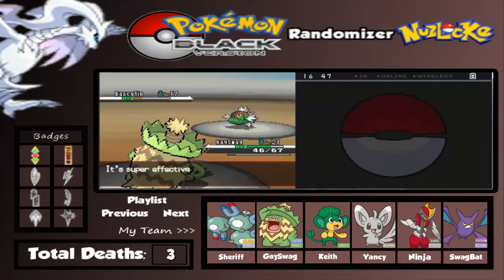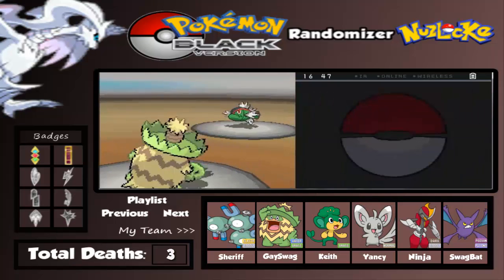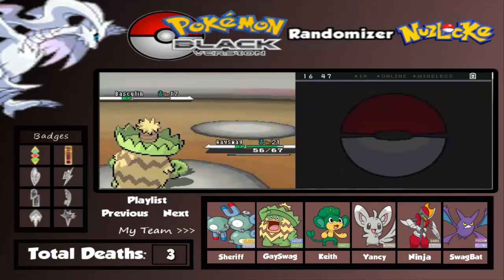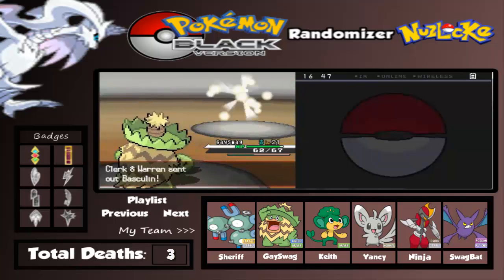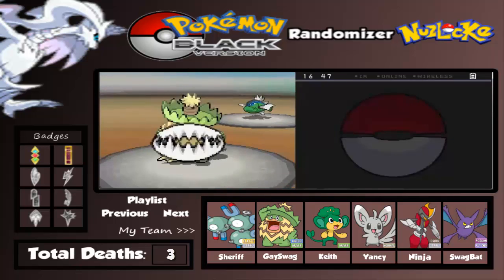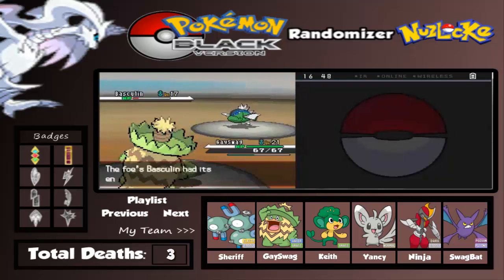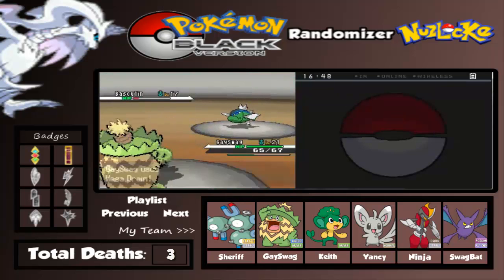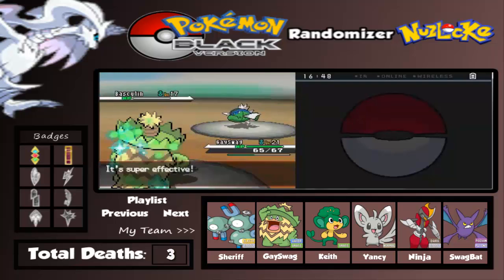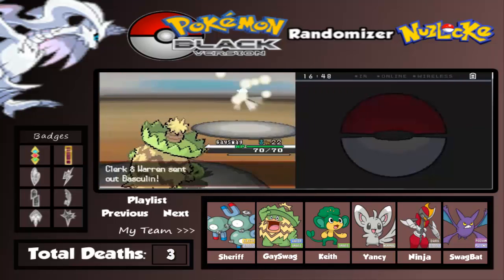It's chipping away. Let's use Mega Drain. Come on, Mega Drain times 5 - there we go. The next one is also a Basculin. Let's use Mega Drain again. There's Aqua Jet - that's a priority move. Level 22 for Gai Swag!